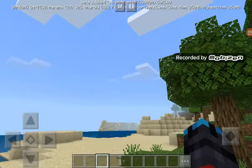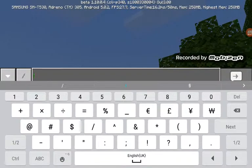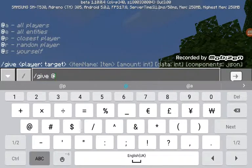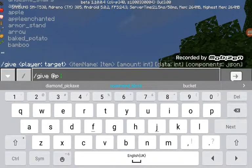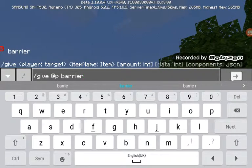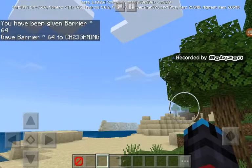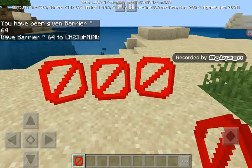Go in the chat and type slash give at-p barrier, and then space and 64 for 64. So I have a barrier block — you can see it right here.